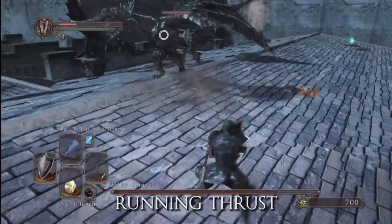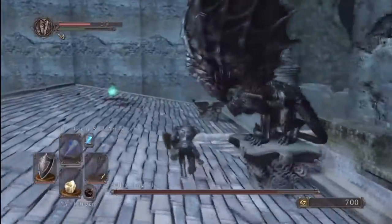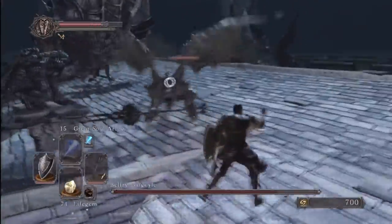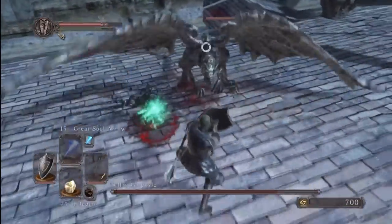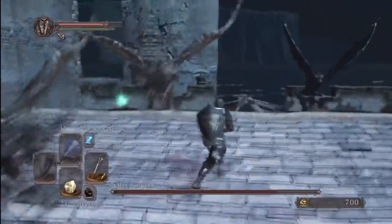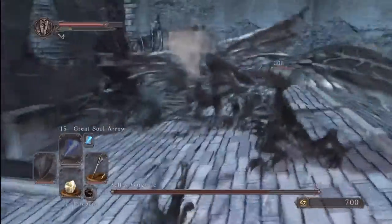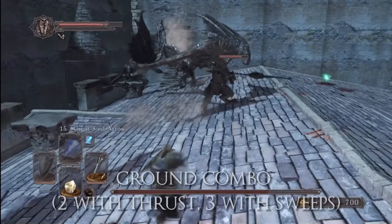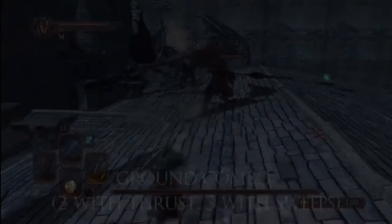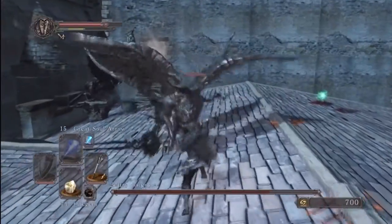We're two-handing the knight shield so we can 100% block their physical attacks. When you're at a distance they'll run toward you and do a melee attack — either a thrust, a sweep, or a combo of two or three hits depending on if you're standing next to them after the second hit. The delayed thrust is what's usually going to hit you off camera because they'll land behind you — it's about one second after they land. Another ground combo: they can do up to two hits off the thrust, or three off a sweep attack, and they can spin around and add a third hit.